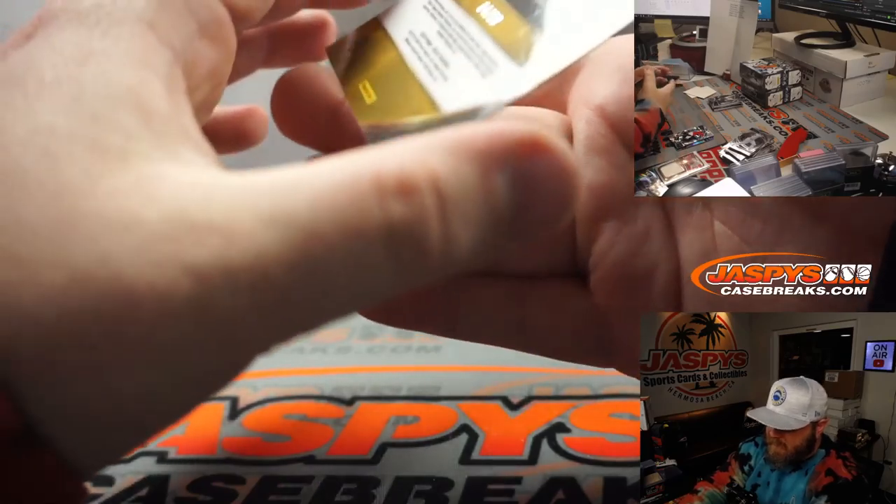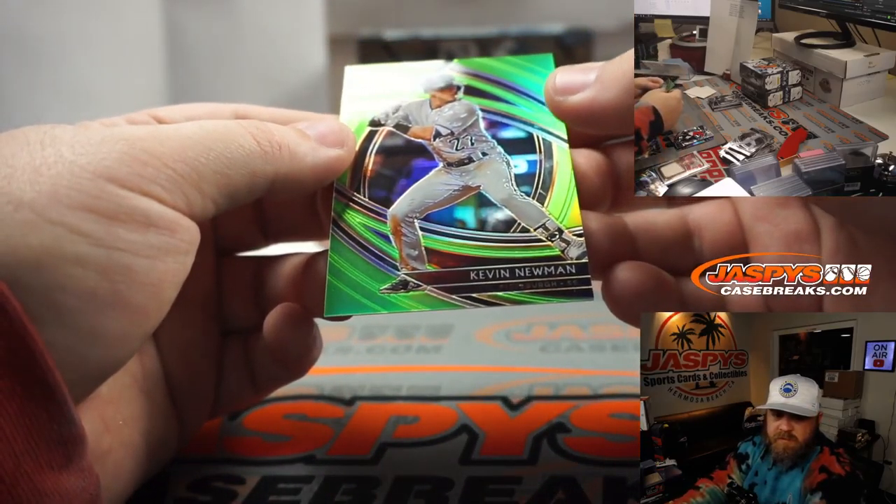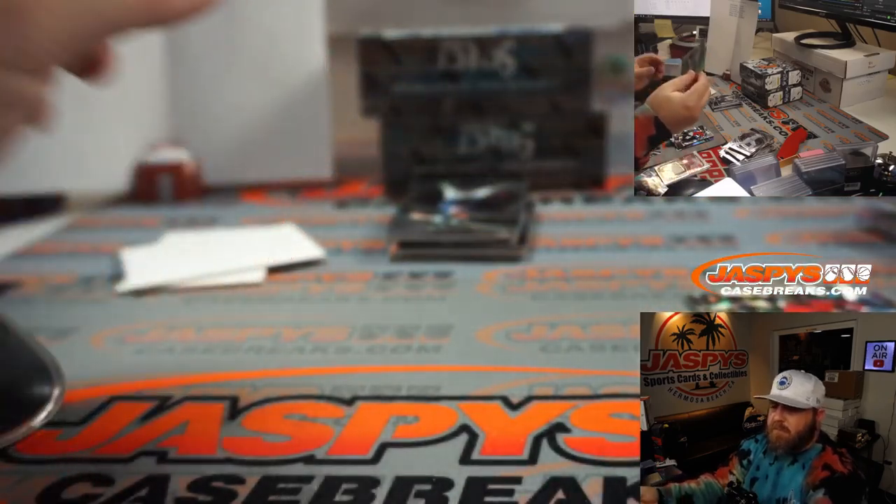Kevin Newman, 4 out of 99 Lime Green, for Pittsburgh and the NL Central — John Dineen.